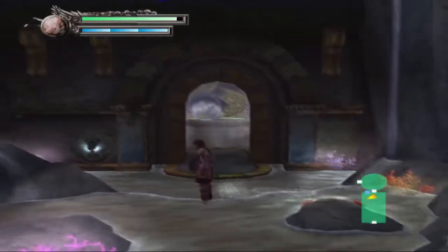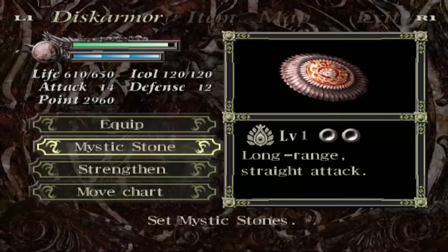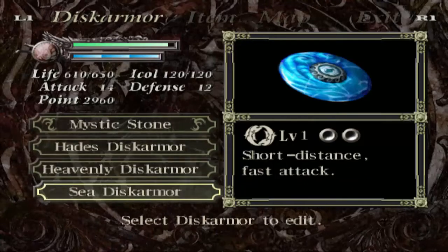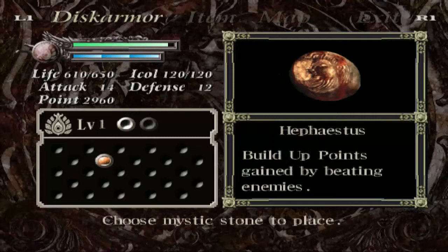Alright, so something that I've neglected to show off so far is Mystic Stones. Pretty much what Mystic Stones are — each Disc Armor gets two slots right now to equip Mystic Stones. And what they do is give you extra abilities. You build up points gained by beating enemies.